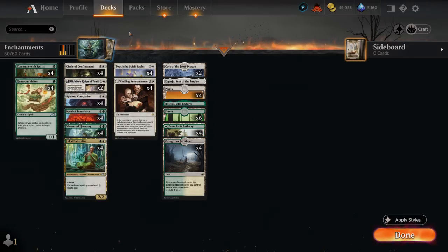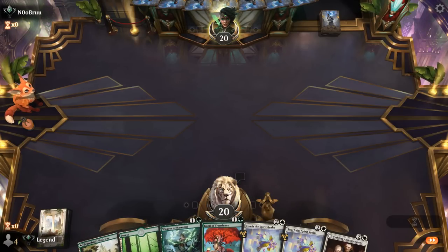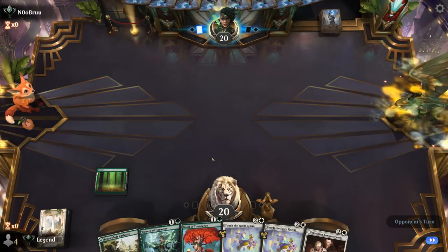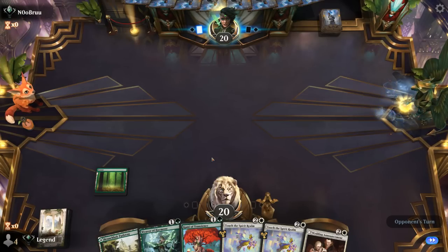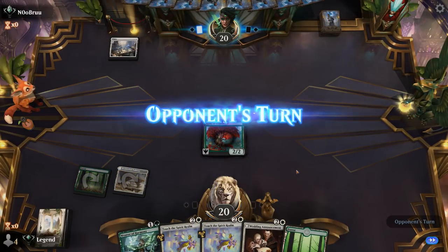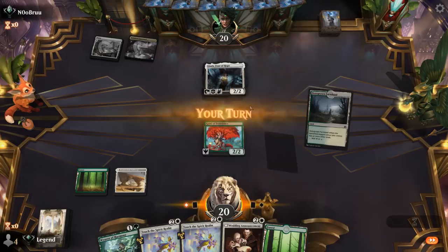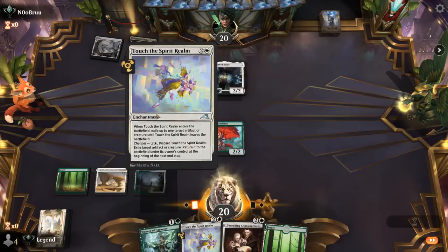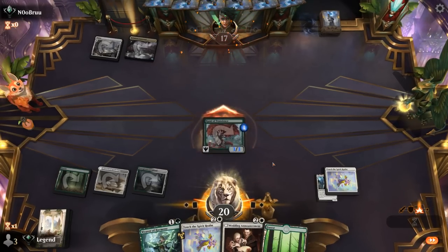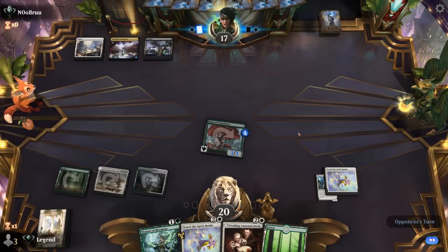So that's our deck — now let's jump into some games. We're on the play with a keepable hand. We'll need a third land at some point, but we have some nice two-drops and multiple removal spells, plus Announcement for card draw. Turn two we'll go for Cammy of Transients, and then maybe drop a Wedding Announcement before playing Weaver. Opponent is on an Angel Tribal deck with Jada — that might have to get exiled by Touch the Spirit Realm.